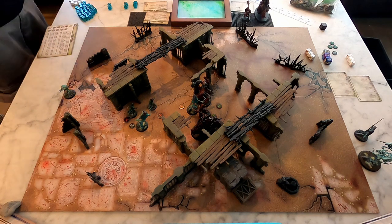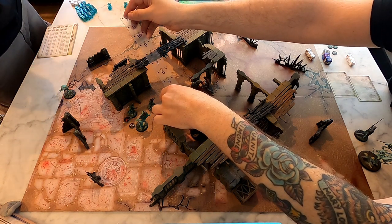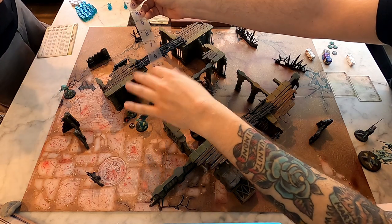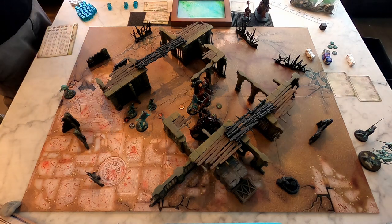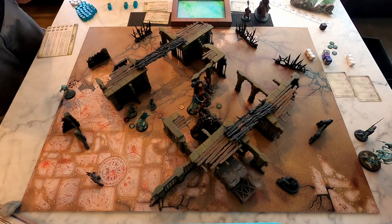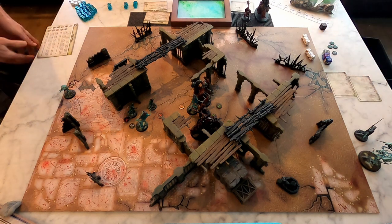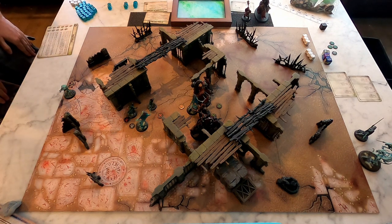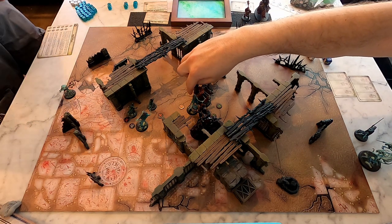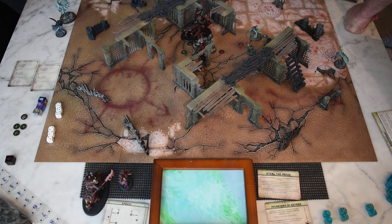Let me see if there's an ability I could use. Is that within one inch? He has two-inch reach. I'll use the Gore Grunter Charge — I'll burn this triple. When he ends his move within one inch of an enemy fighter, pick one visible fighter within an inch and allocate a number of damage points equal to the value of this ability. So this guy is going to take two damage. All my specials are burned but now he'll use his action to attack.